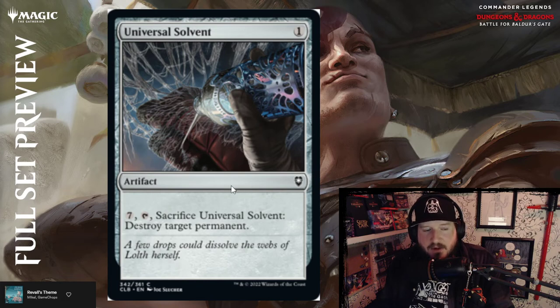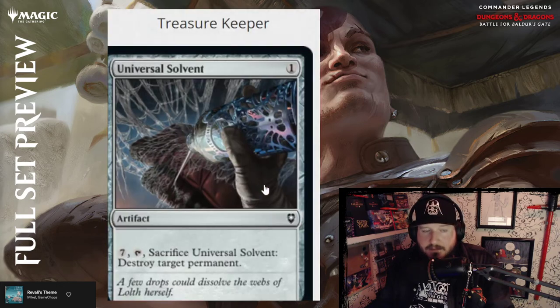Universal Solvent — one colorless for an artifact; pay seven and sacrifice to destroy target permanent. That's not a good card. 'A few drops could dissolve the webs of Lolth herself' — still not a good card.